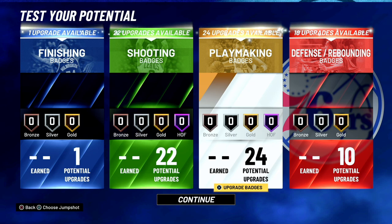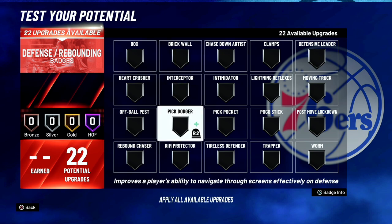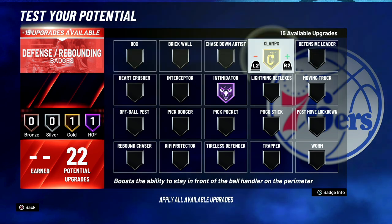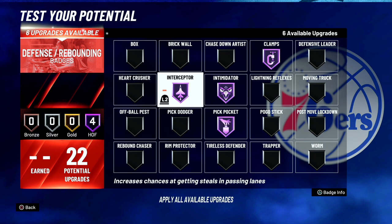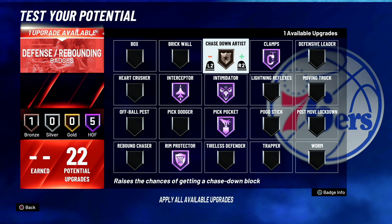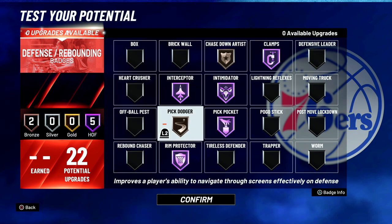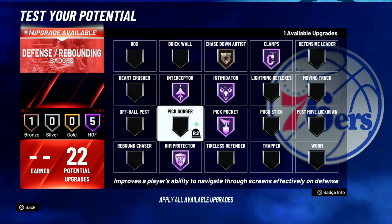For defensive badges, guards and bigs have totally different aspects. As a guard you'll want: intimidator, clamps, interceptor, pickpocket, and some people run rim protector and chase down artist on bronze, plus pick dodger. This is the standard guard defensive badge setup. But the new meta for 2K21 is completely different — let me show you.